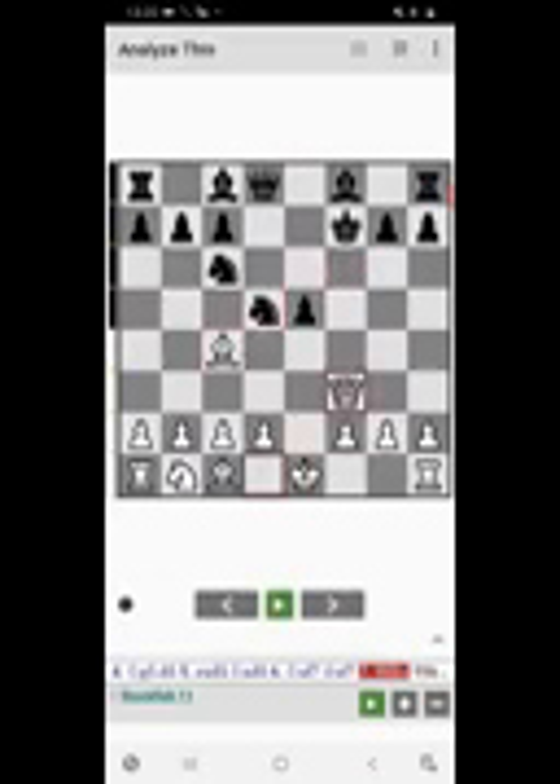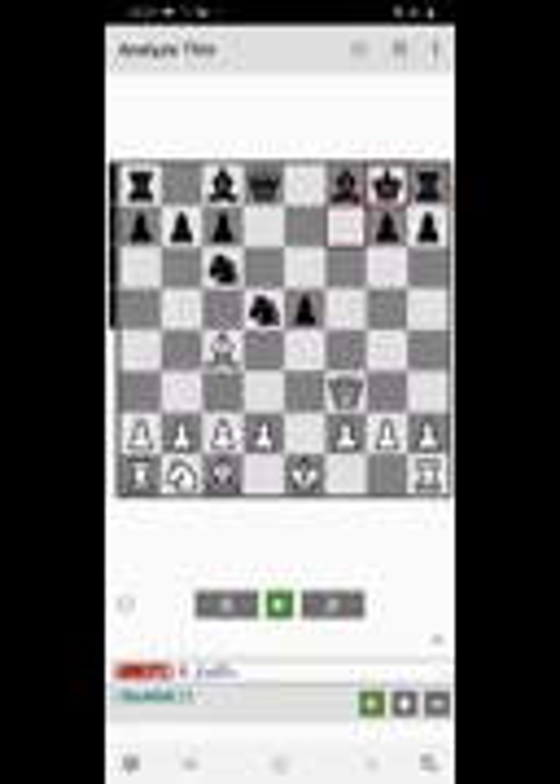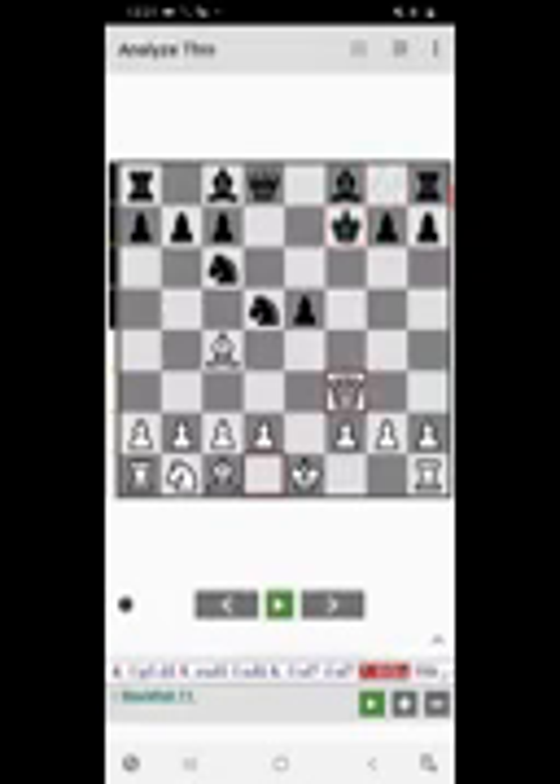Basically, black has to move his king. If he moves to g8, then bishop captures knight check, queen captures bishop, queen captures bishop, and after bishop e6, queen captures e6 — it's checkmate. If he moves king to e7, e8, or g6, then you easily capture the knight with your bishop. Those are not good moves for black.